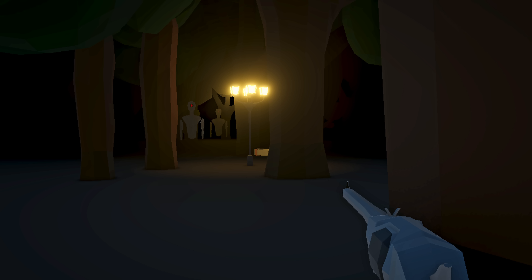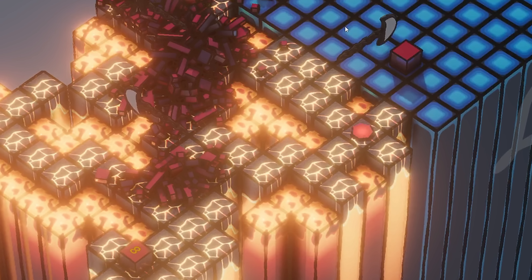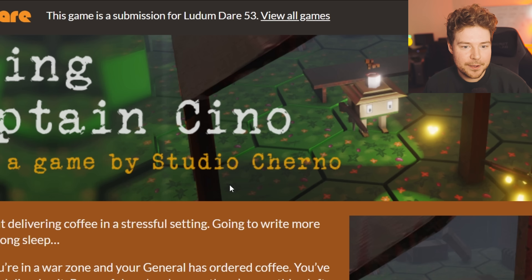We, as a studio, have done three of these in the last year and a half, and we've basically used them as an opportunity to test out Hazel — to use Hazel to actually make and ship games. The first game we made was Forest, which we won't talk about. Then we made Dichotomy, which I thought was pretty cool. That was the last game we made — a puzzle game where you jump around. And this time around, we made Saving Captain Chino.